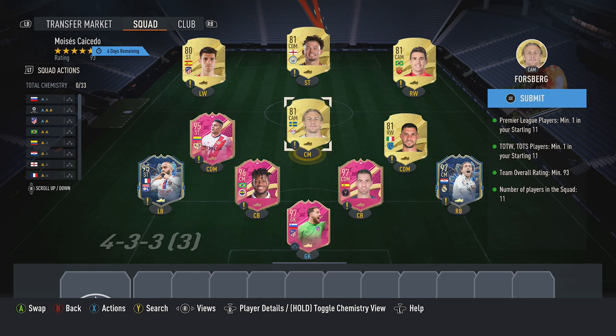Then finally, grab some 81 and 80 red cards, around 700 coins each — Forsberg, Politano, Oscar, Philips, and also Morata — and that completes the SBC.